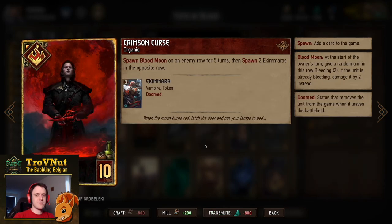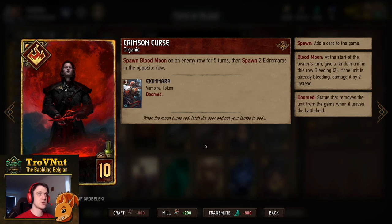Then of course Crimson Curse itself cannot be omitted — you spawn Blood Moon for five turns on an enemy row and then spawn two Akimara, giving us six points in two bodies which also function as vampires, and then ten more points from the row effect. It also synergizes really well with the bleeding and vampire archetype we're using.